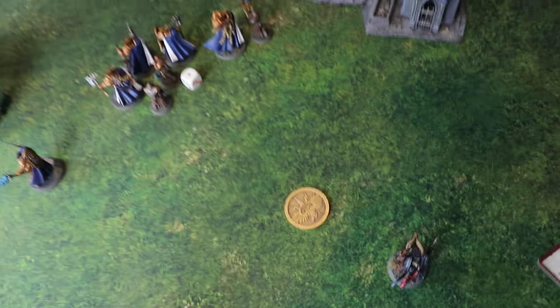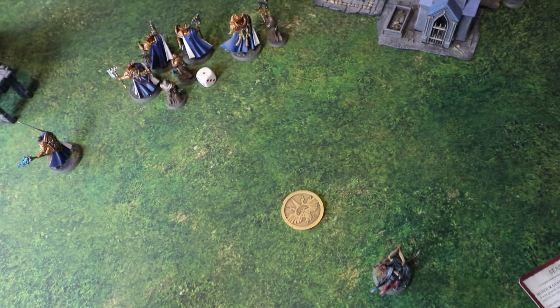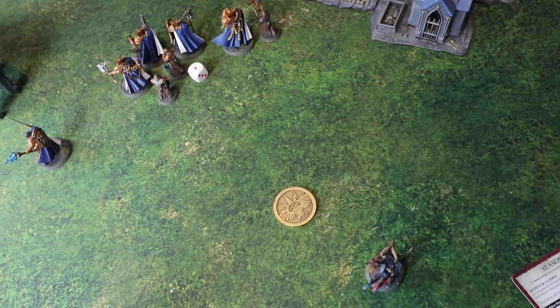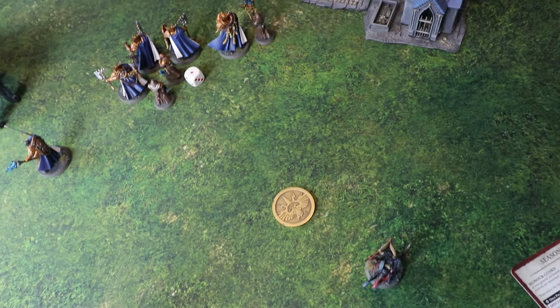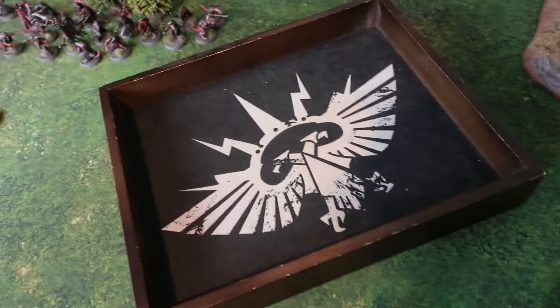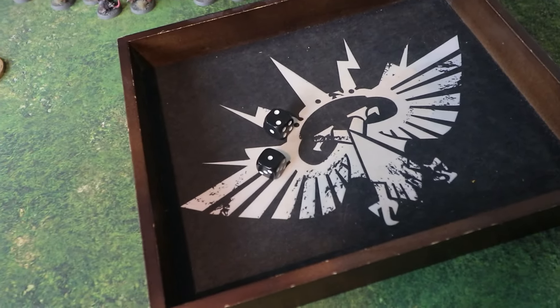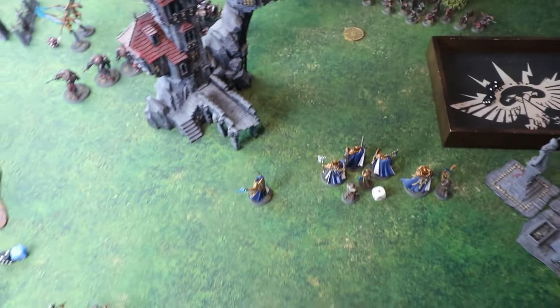Matt spends his last two command points trying a ten-inch long ball charge to take out the Grey Seer, who could be a problem if he keeps teleporting around the battlefield. He rolls and gets only three — a failed charge. The Clan Rats did just barely make it into the Liberators though, needing to be within half an inch and being just within four and a half inches.